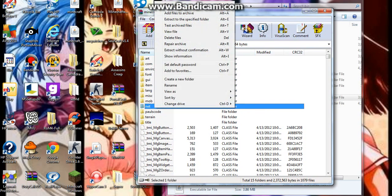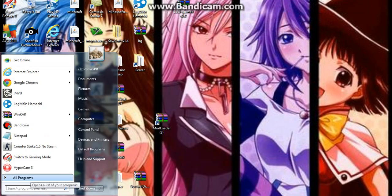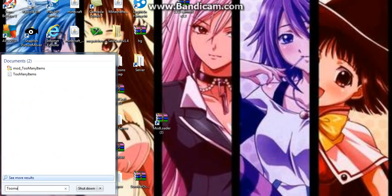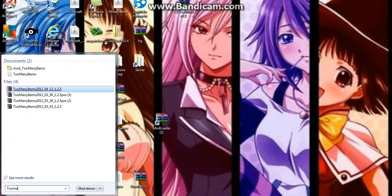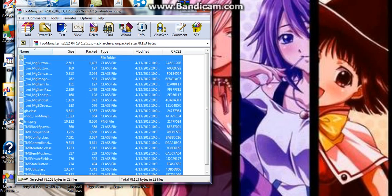Then open up your Too Many Items with WinRAR, hold CTRL and A to copy all of the files, and drag them into the minecraft.jar. You are done.